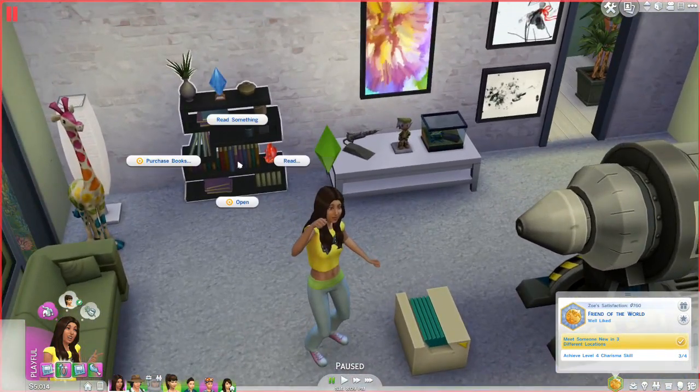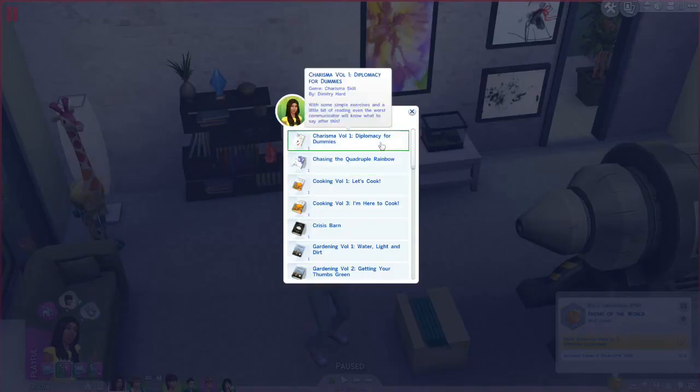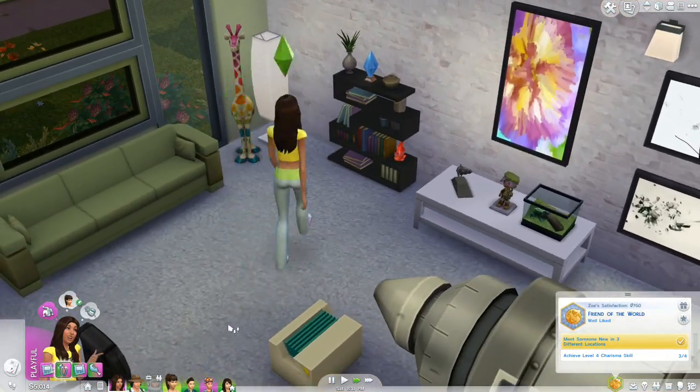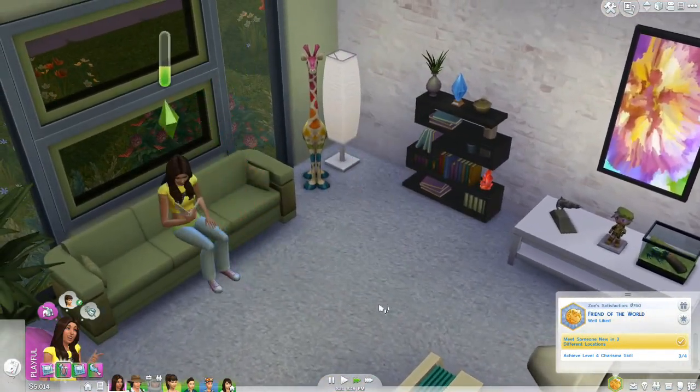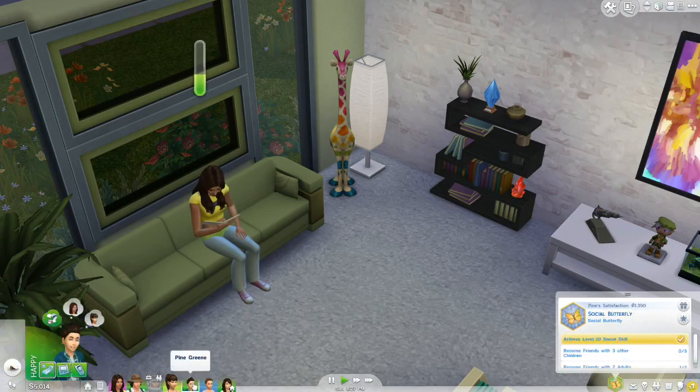Zoe needs to level up her charisma skill. Do we have the charisma book? Charisma level 1 - can she learn anything from that? Let's see if she can learn from the level 1 charisma book. She can! Because I feel like we've really neglected poor little Zoe. Holly just found some quartz - she's going to bring home all sorts of fun things.